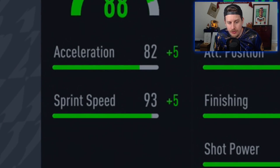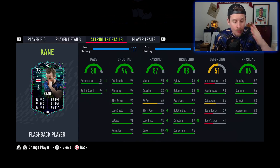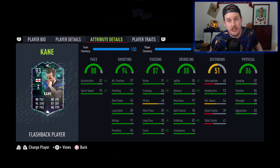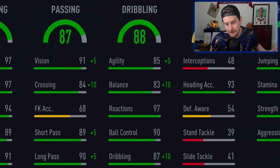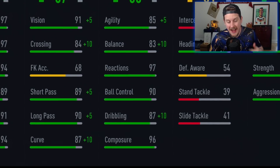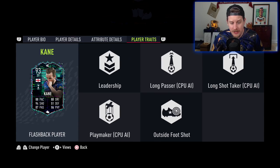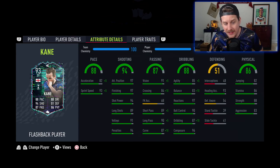He'll get up to 98 sprint speed with a chemistry style, but getting there comes down to the 87 acceleration — that's something I'll definitely pay attention to. I want to use the Engine chem style, which gets his agility up to 90, balance up to 93, and dribbling up to 97. So we're talking about a Harry Kane with 97 dribbling, 96 composure, 90 ball control, and 97 finishing. You don't need to worry about the shooting — it's already cracked — and he's got 82 jumping, 86 stamina, 88 strength, and 83 aggression.